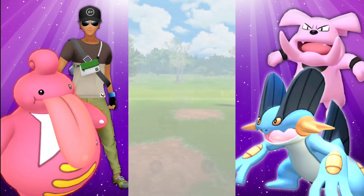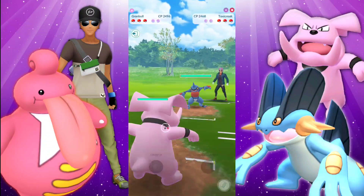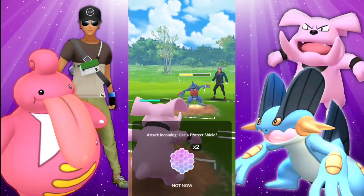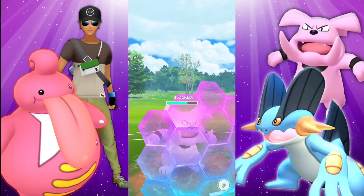Welcome back trainers! We're going to be taking a look at a 5-0 set here. I am going to be running the same Lickilicky team with Body Slam — that is going to be an exclusive move from that raid day. And then the Granbull, we did switch it up for Charm so we can have coverage against those fighters to protect the Lickilicky.